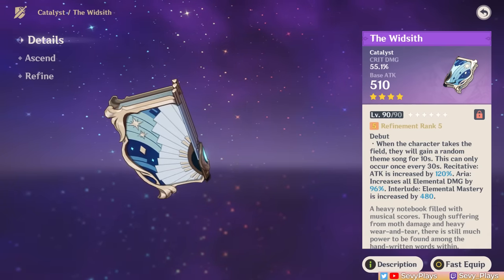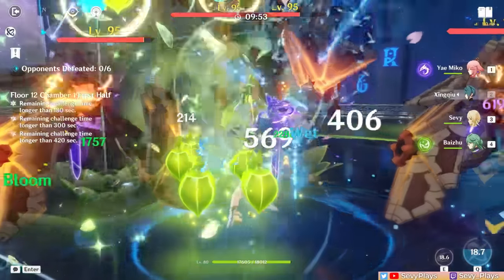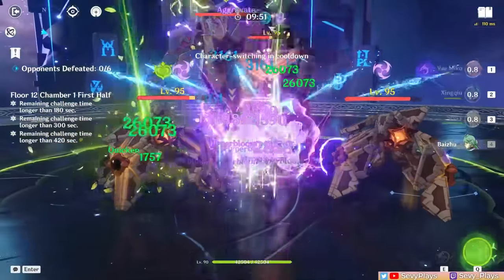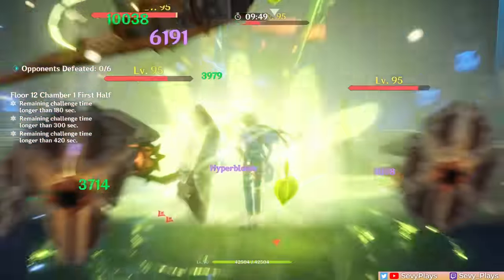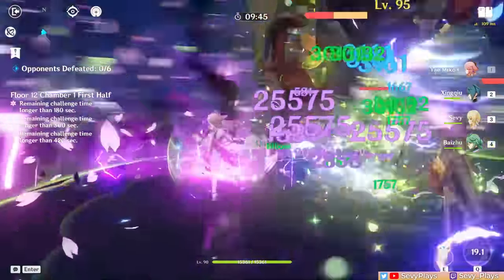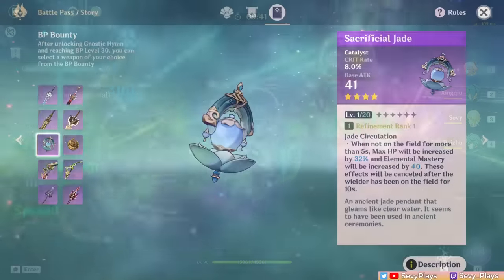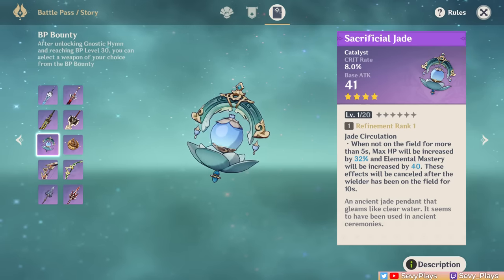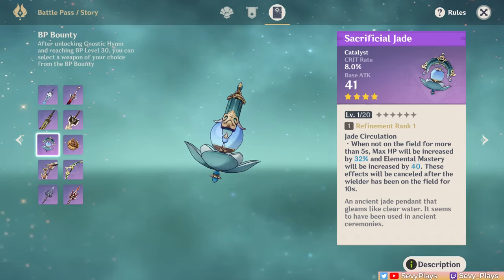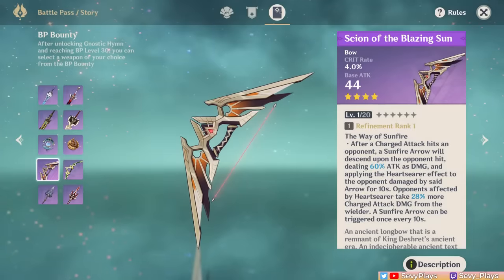Also, if you're lucky enough to pull the Widsith from gacha, that pretty much already outclasses the Solar Pearl. There may be a use case for a quick-swap unit who doesn't want to spend extra on-field time proccing the Solar Pearl's passive and can make use of the EM, but I wouldn't really advise getting the Jade just for that case. Sacrificial Jade is a lower-priority BP weapon right now — it is really pretty though, so I hope its ideal users come along soon.